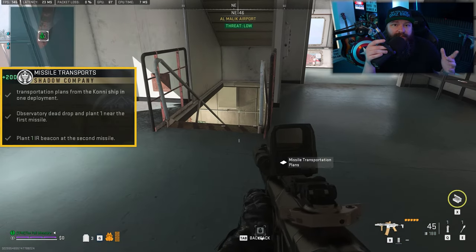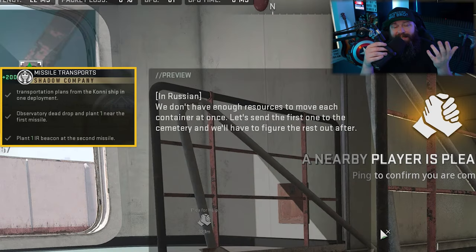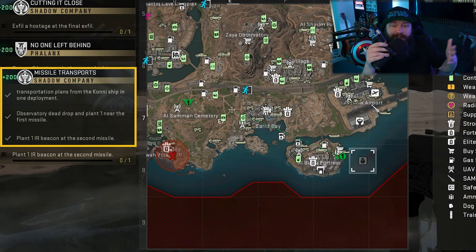With this document in your inventory, press the read prompt on it, and you'll be able to tell from the text that the first missile launcher is located at the graveyard — the Al-Saman graveyard — which is over here on the map.